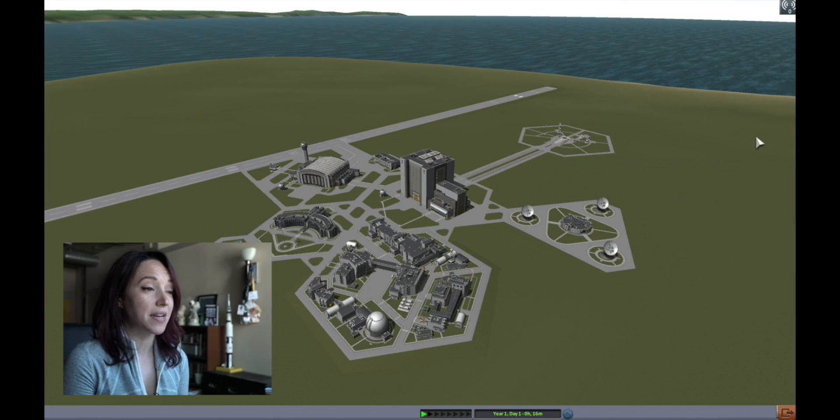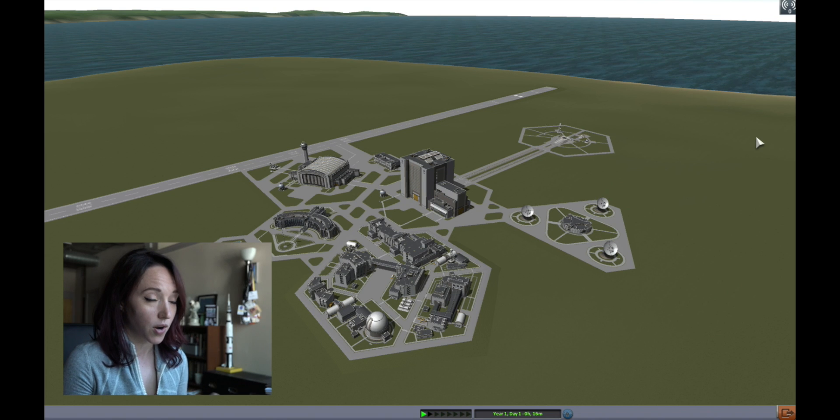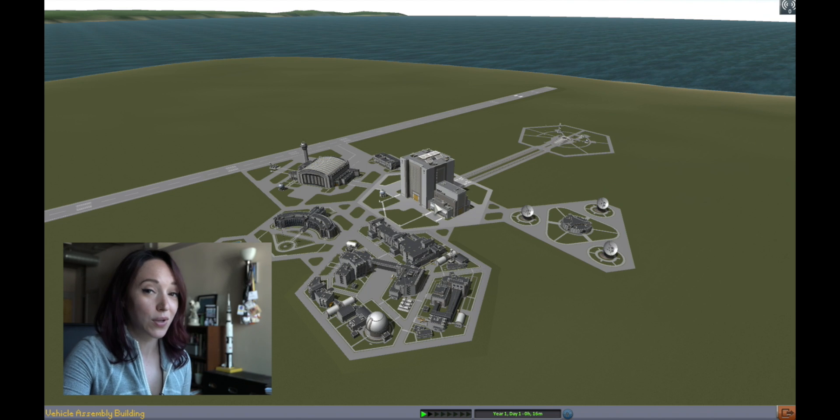For those of you who don't know Kerbal Space Program, it is a computer game where you build and design your own rockets and spacecraft and fly them on missions through a solar system that is like our own, but not quite our own. We're not leaving Kerbin today because we're talking about the Albert Rhesus Monkey launches, which only involved V2 rockets. So I'm gonna give you a little bit of a history of the rocket while we build one.